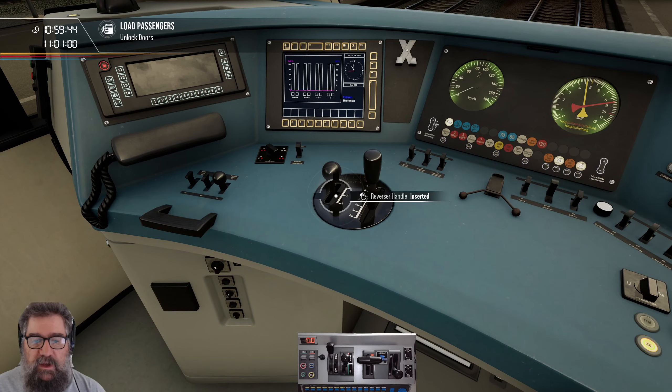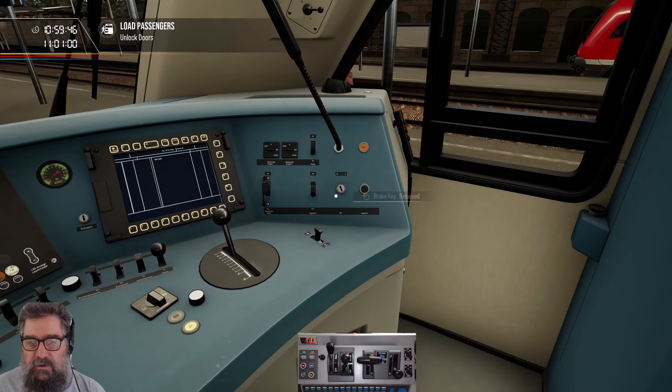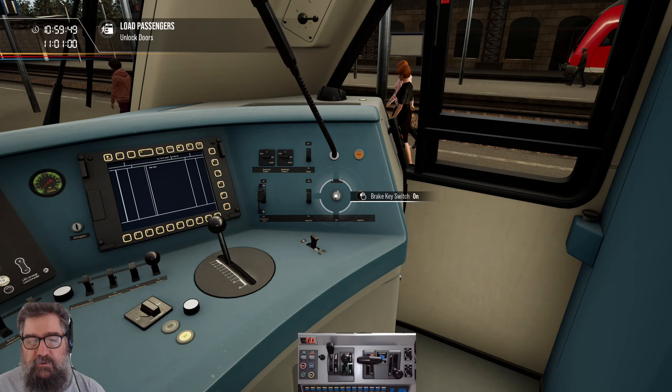First thing we need to do is get our reverser key in there, and we need to put our brake key in and turn it on.